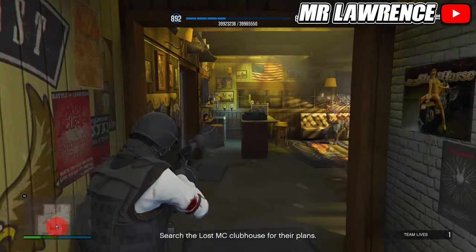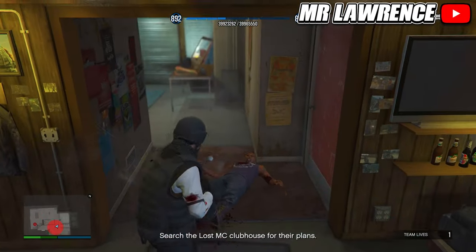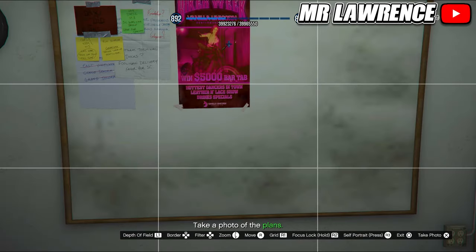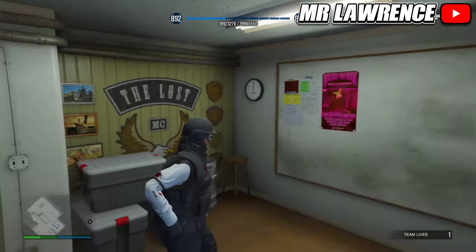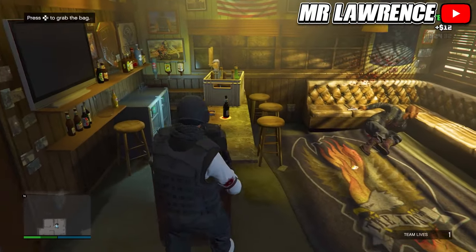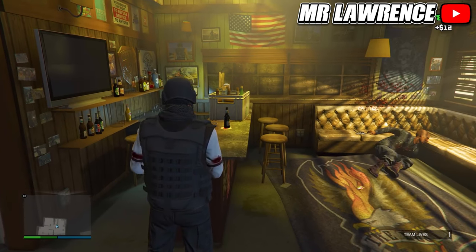Watch out for more enemies inside the clubhouse, then walk into the room with the red door. Take a picture of the whiteboard and send it to Dex. Now walk back out and go to the left — here you will see the duffel bag. Press right on the d-pad to equip it. This is an open d-pad, by the way.